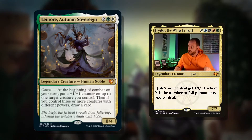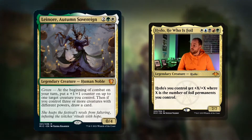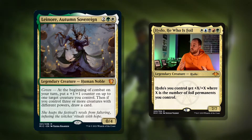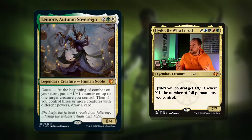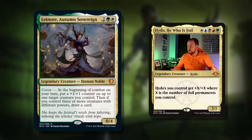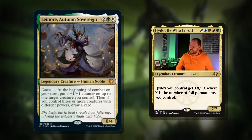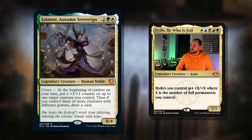And what is more terrifying than a human noble? Lenore, Autumn Sovereign. Four mana for a 0/4. Coven: at the beginning of combat on your turn, put a +1/+1 counter on up to one target creature you control. Then, if you control three or more creatures with different powers, draw a card. A nice bit of card advantage, a nice bit of +1/+1 counter action, and the artwork on this card is superb.